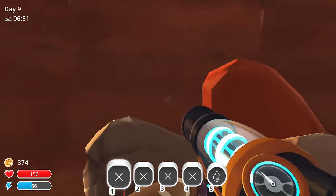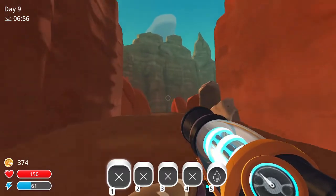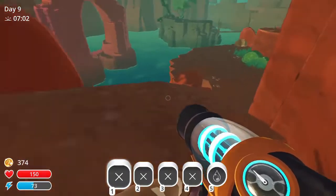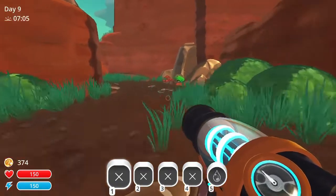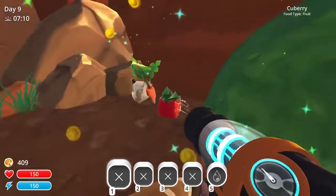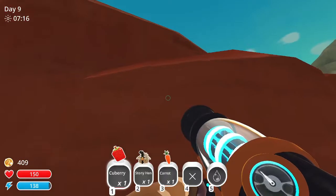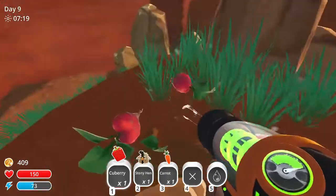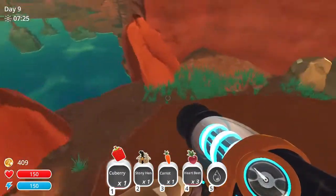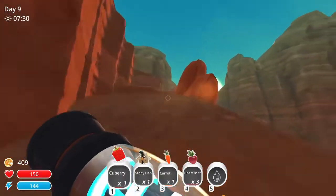The first thing I want to do is check this out because it looks like I should be able to get up here. I also might want to check out the fat slimes I've been seeing to see what I can do with those. This is a new area - another one of these. I'll make a stony hen I guess. That's a neat little area. Okay that was pretty easy, let's keep exploring.